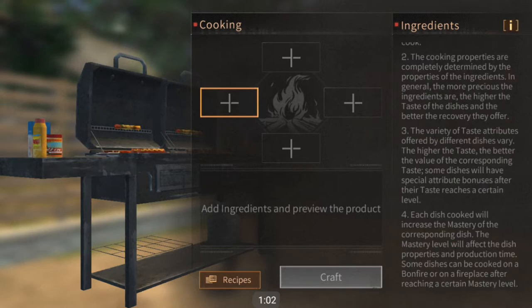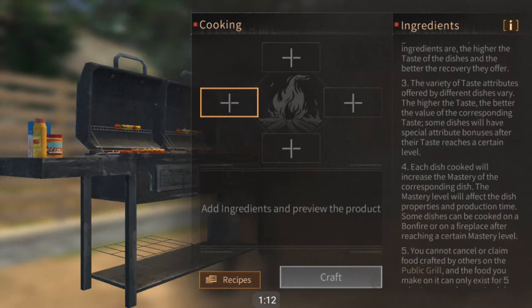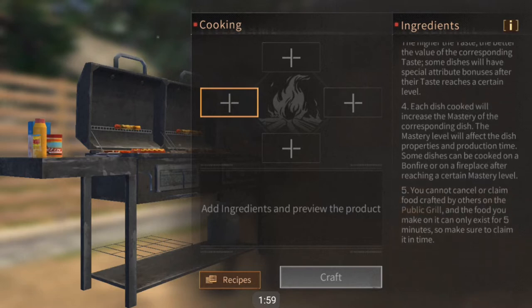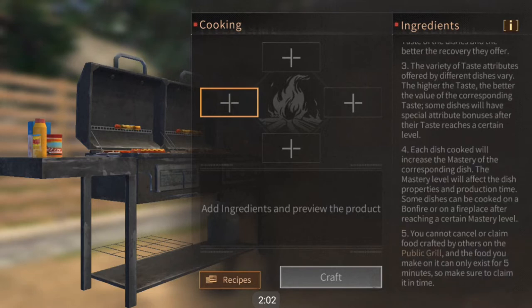Higher quality food will have much better stats and may even have some special effects added as well. Taste is dependent on the quality of food you put in and also your mastery. The higher the taste of your dishes, the better the attributes will be, and it may have some special bonuses. Each dish or recipe has its own specific special bonuses.